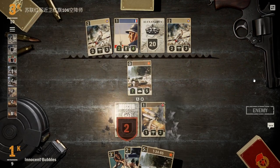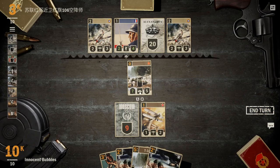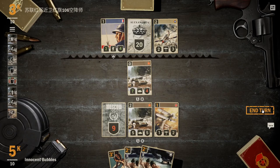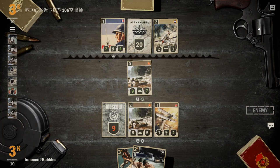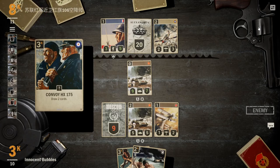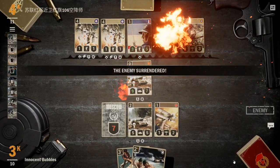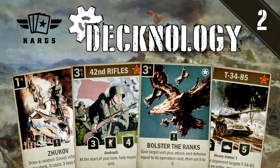Our opponent goes ahead, takes our Kyusha and hits face. I'm concerned about him possibly face-racing us, so we want to take out that unit that's pressuring us right now. We drop the T-34 and, concerned about a possible Carpet Bomb, we play a Supply Shipment to get it out of that range. It now has 7 defense — there's no way he can kill that without some sort of direct removal, and even that will give us draw. Our opponent can't find what they're looking for and just surrenders, seeing our 9-7 in the front line and a 5-5 alongside it.